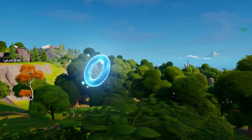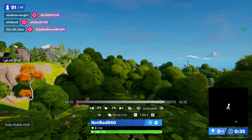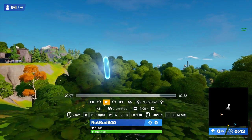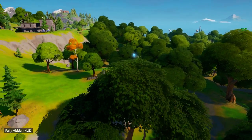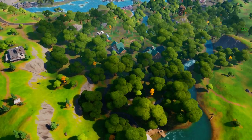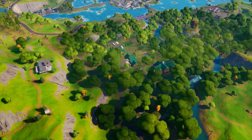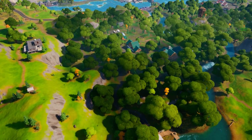Hey, what's going on guys, welcome back to another Fortnite video. In this one I'm going to show you all the floating ring locations. We're in replay mode because these are actually going to work this week and they are not showing in the real game. As you can see over here, this is Weeping Woods — it doesn't show on the minimap because it's glitched.